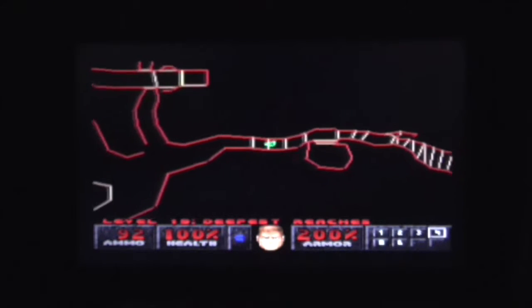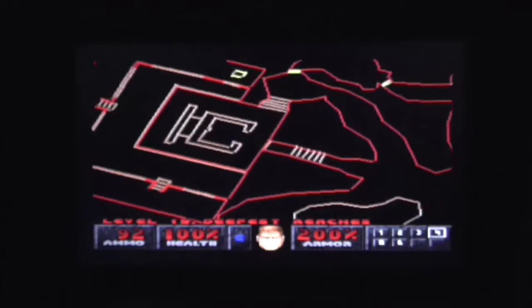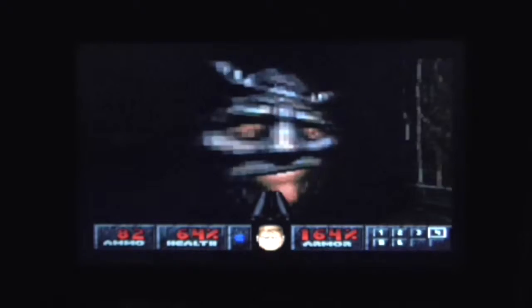In the meantime, we can use the auto map to see where I'm going. We'll come back to that yellow door later. Let's find out where the yellow key is. What are those Imps doing? Will you stop looking at switches? They're not admiring a watch.